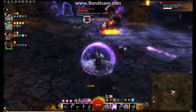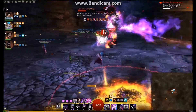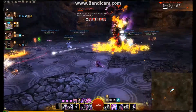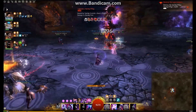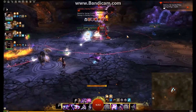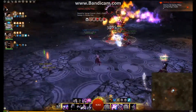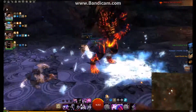I'm staying at range hitting with confusion. You can see some massive numbers from these big stacks of confusion - normally you wouldn't hit for that much but he's got all these conditions stacked. My phantasm from staff skill three is doing significant damage, and pistol skill four is contributing too. I'm a condition Mesmer so I don't have to worry - I set out my phantasms and clones, pop shatter skills to send them in, and the conditions do the work.